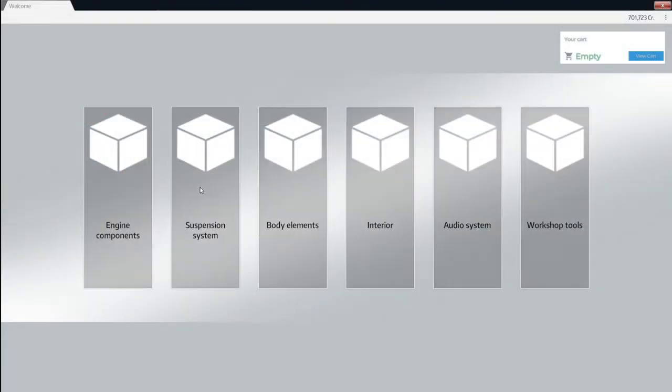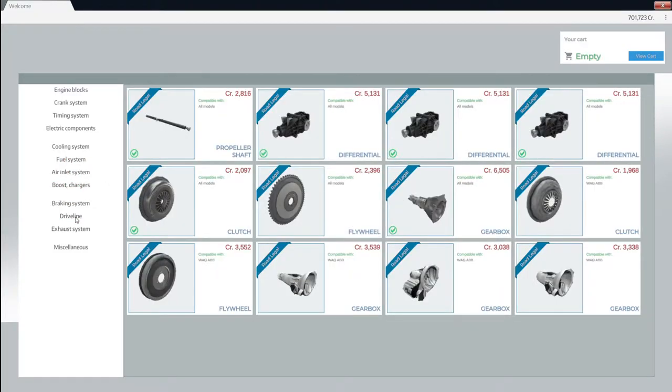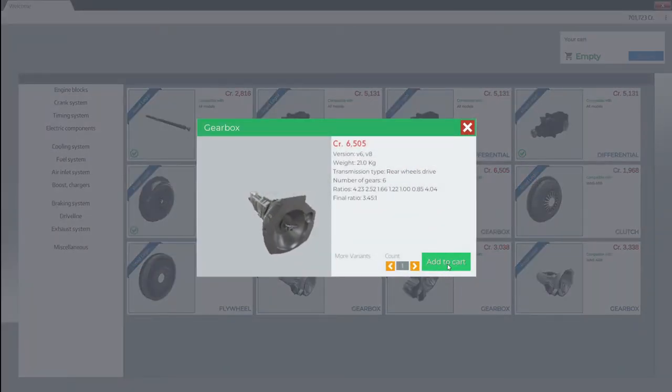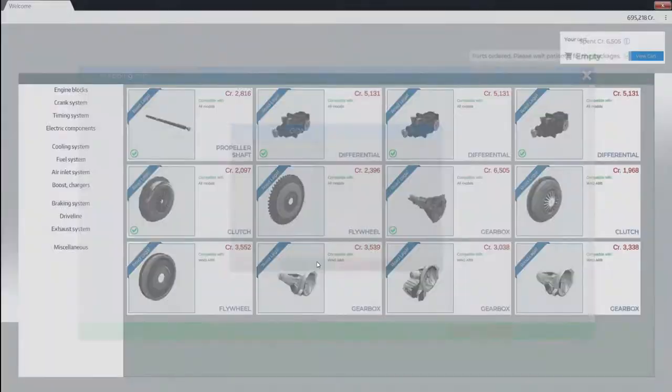Let's quickly see if we go back. Engine. Drivetrain. I don't see any gearbox things going towards the side. So what we can do is — these are all for the WAGs. Let's get ourselves one of these. We're going to say yes, order parts.